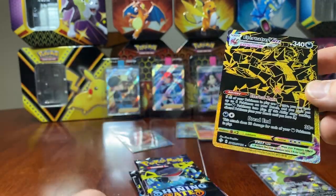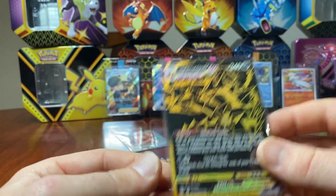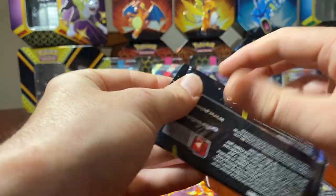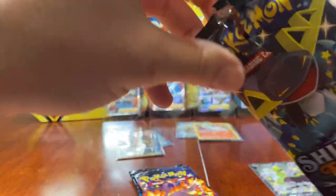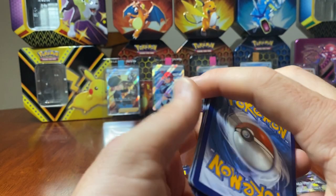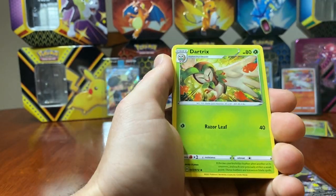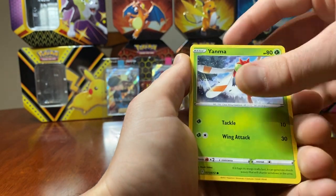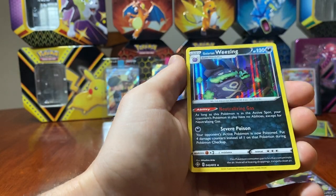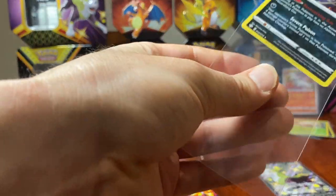I'm done, I'm happy with that — I don't even care what we get anymore. That's made my day! I love these tins, they are amazing, great value for money. These ones I paid 70 bucks, works out just over 10 bucks a pack. Luxio, Dartrix, Rusted Shield, Spinarak, Shinx, Horsea, Yanma. We have a Morpeko and a reverse holo Morpeko — double whammy! And a Galarian Wheezing.